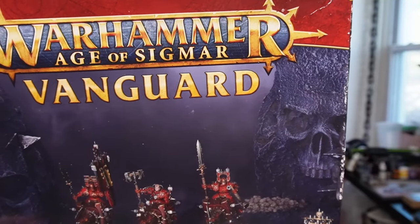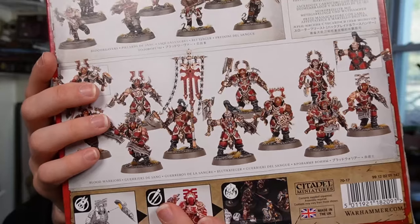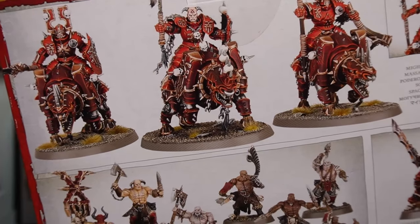We got a big box — I've been purposefully not looking at it. Age of Sigmar Vanguard Blades of Khorne. Look at these dudes — that's a lot of plastic. So that's 24 miniatures in here. We got Blood Reavers, Blood Warriors, and Mighty Skullcrushers. There's a lot of very cool kitbash potential in this. These guys are pretty cool — a lot of muscles.